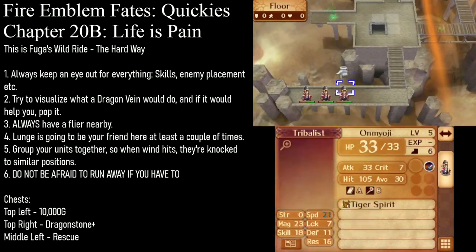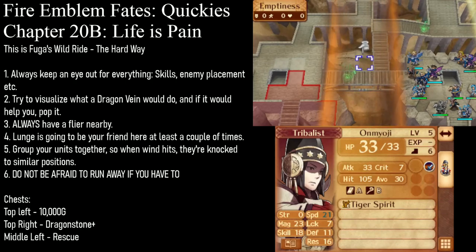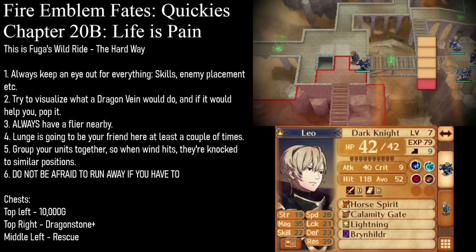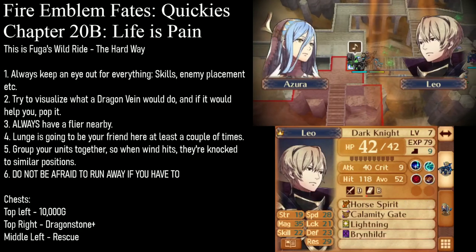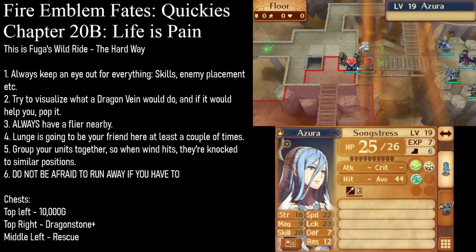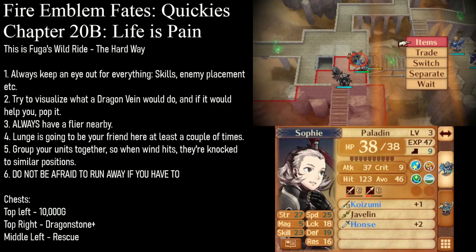Leo could already move into range of all three of these guys. But we also want Azura, Laszlo, and Sophie to be closer to this general area. So what we're going to do is pair Azura with Laszlo, look at Laszlo's movement range, move Leo right here, go Laszlo right here, switch to Azura, and sing for Leo. Then we're going to put Leo into range right here, have Sophie move out here, and separate Laszlo out.